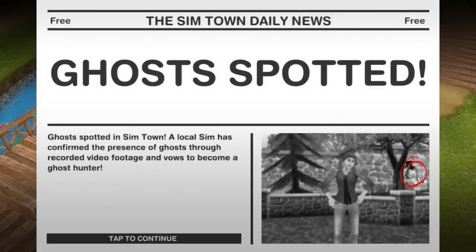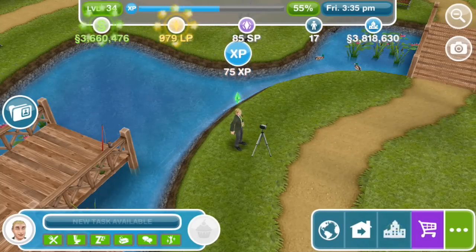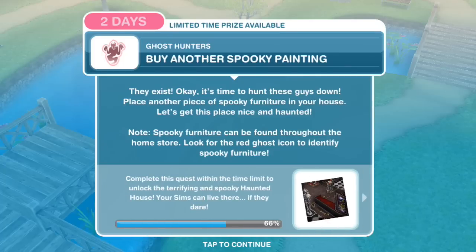Simtown Daily News: 'Ghost spotted in Simtown — a local Sim has confirmed the presence of ghosts through recorded video footage and vows to become a ghost hunter.' They exist! It's time to hunt these guys down. Buy another spooky painting and place another piece of spooky furniture in your house — let's get this place nice and haunted. Spooky furniture can be found throughout the home store; look for items with a red ghost icon to identify them as spooky.